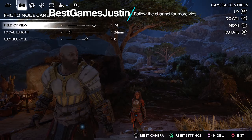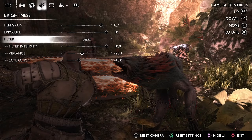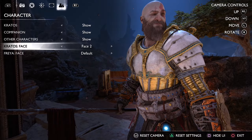We do have a lot of options to customize the picture, like focal lengths, camera roll, depth of field, exposure, and quite a few filters also. We also have the possibility to hide characters and change their faces.